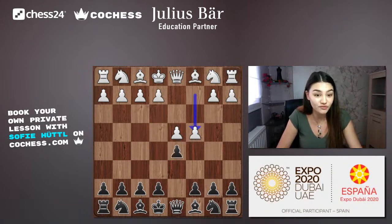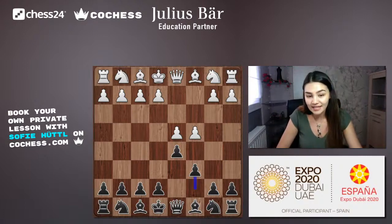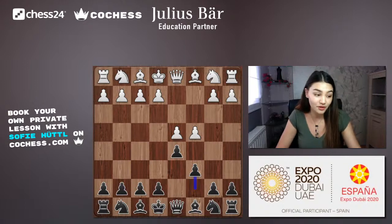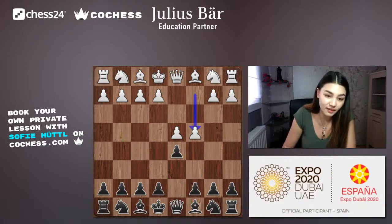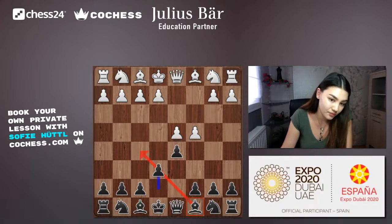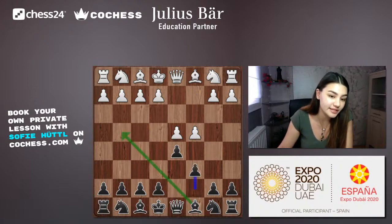Kramnik went for c6, though you could also play e6 or Nf6 — it's based on personal preference. c6 is called the Slav Defense. The idea is that the bishop can still go to f5 or g4, whereas playing e6 would block that bishop. So c6 keeps your options open — you can still play e6 later or develop the bishop to f5 or g4.